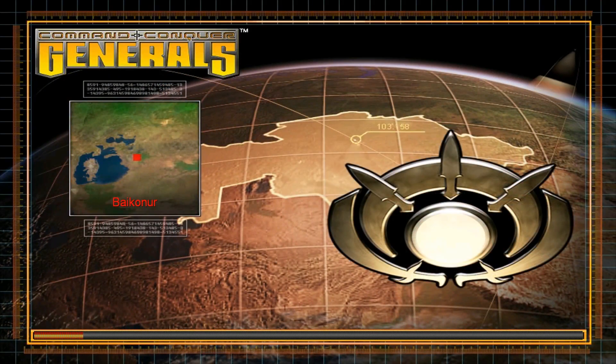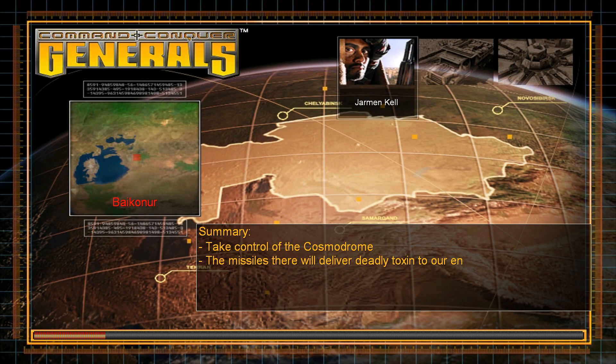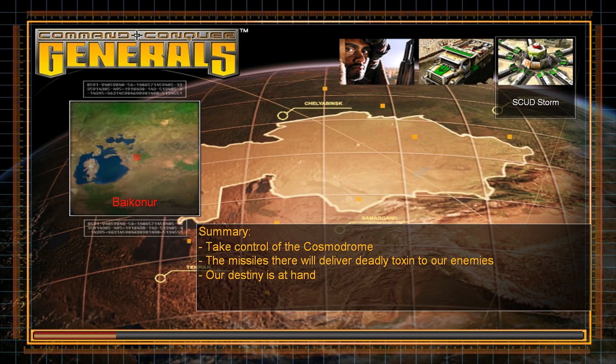This is the battle we have dreaded and prayed for, my brother. We must take control of the Cosmodrome from the Chinese and the Americans. The missiles there will serve a feast of deadly toxin on our enemies and start the true liberation of the world. My general, this is our destiny.